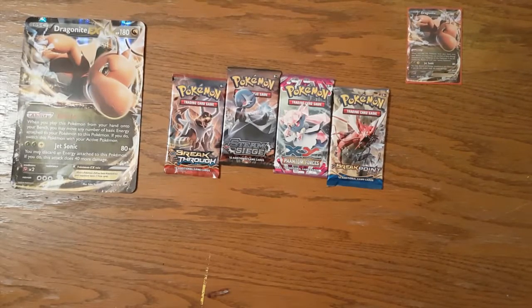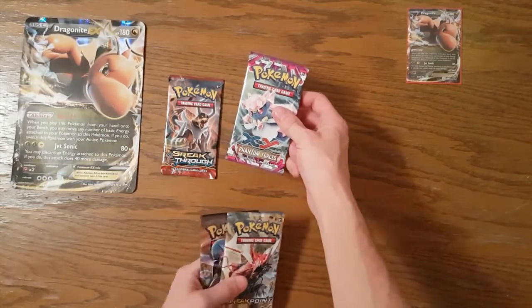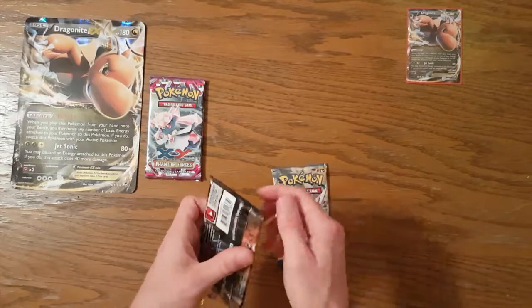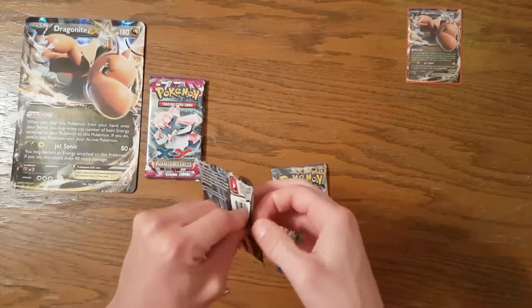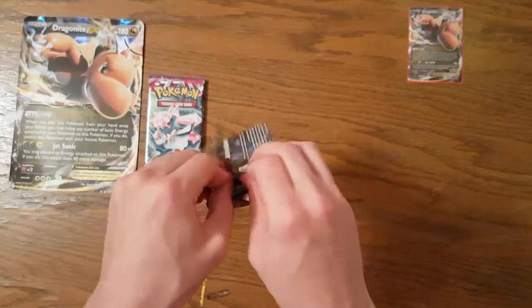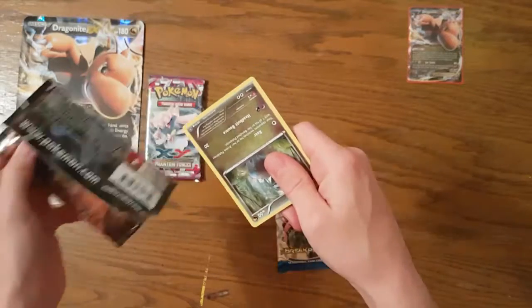Same thing as last time — I'm gonna open two packs and Jamie's gonna open two packs. I'm going with Breakpoint and Steam Siege, she gets Breakthrough and Phantom Forces. I'm actually gonna start with Steam Siege first because Breakpoint I want to save for last — there's one card I want out of it, which is the Greninja Break card. I think it'd be more dramatic that way.